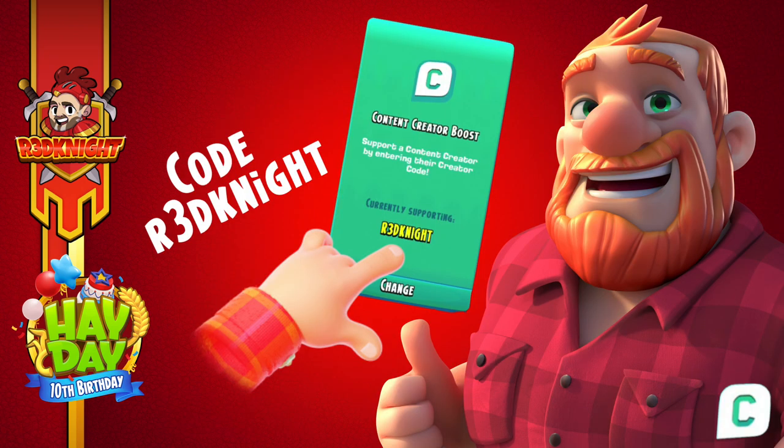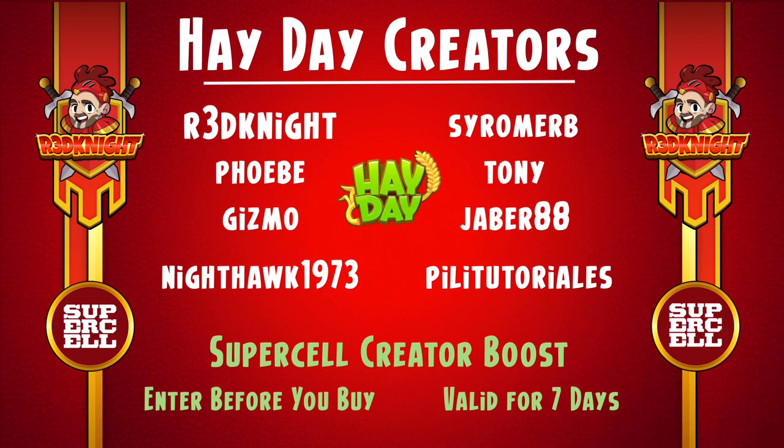Now, if you would like to support me within the game itself, slide along to the actual shop. There's a little green box there, and you can type in the code Red Knight — that's R3D, K-N-I-G-H-T. Remember, I'm not the only content creator, and we've got a brand new one, so I've updated the Heyday Creator Codes. You've got Red Knight, Phoebe Gizmo, Nighthawk 1973, Shromaby, Tony, Jabba88, and our brand new creator code, PiliTutoriales. So why not support your favourite creator?